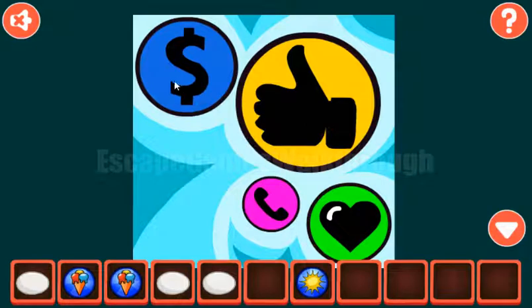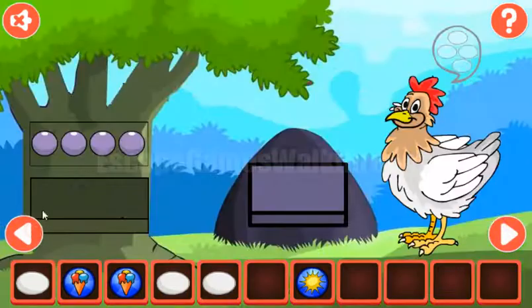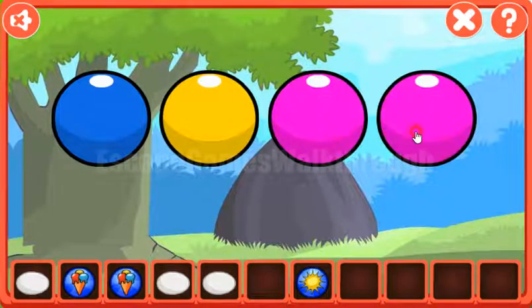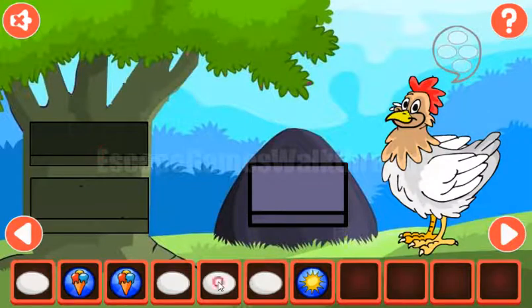Let's look once again at these hints — colors of the circles: blue, yellow, pink and green. Blue, yellow, pink and green. We've got the egg.